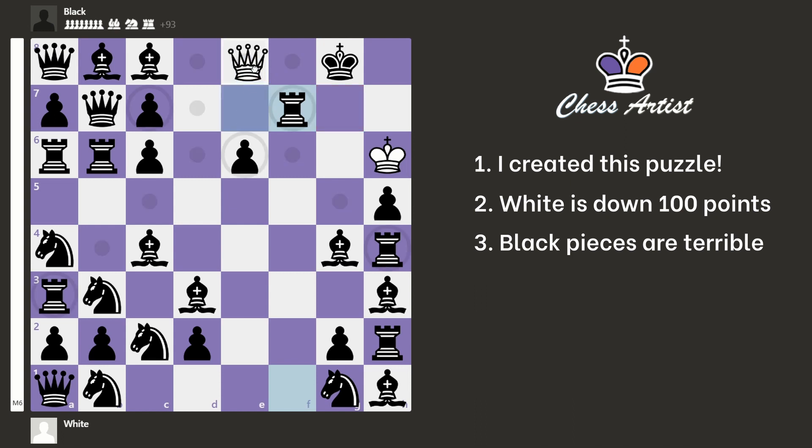White now gives this check. The Black King cannot move, so Black has to block with a rook. But now White can play Queen e7, and again on the same square a checkmate is being threatened. So again, Black blocks with a rook. But now we have this check, and Black cannot block with a rook because this is just checkmate.